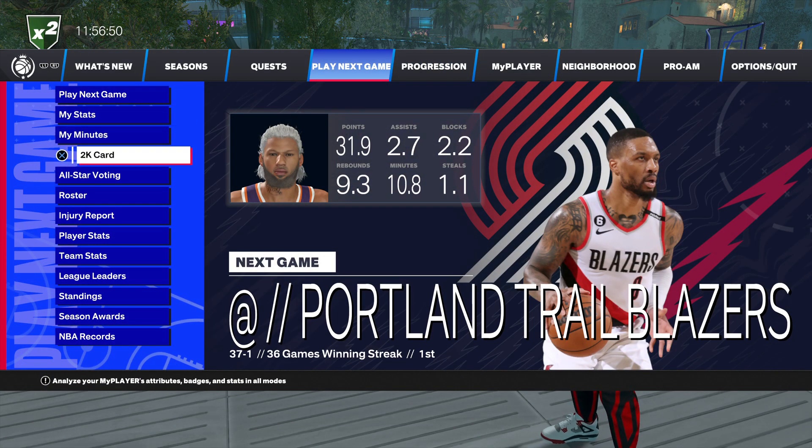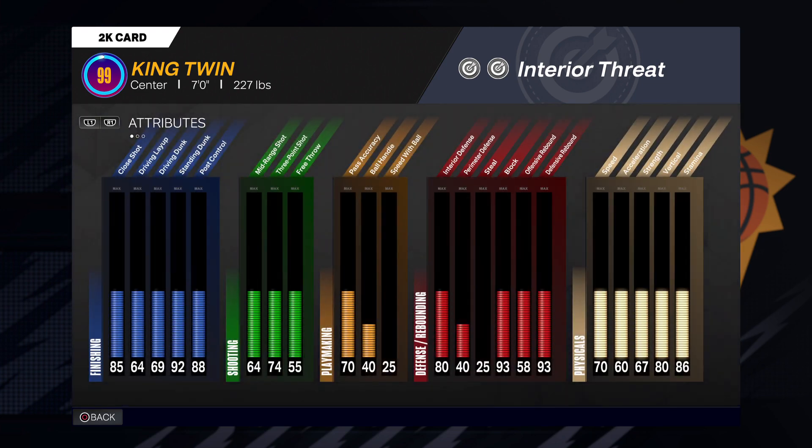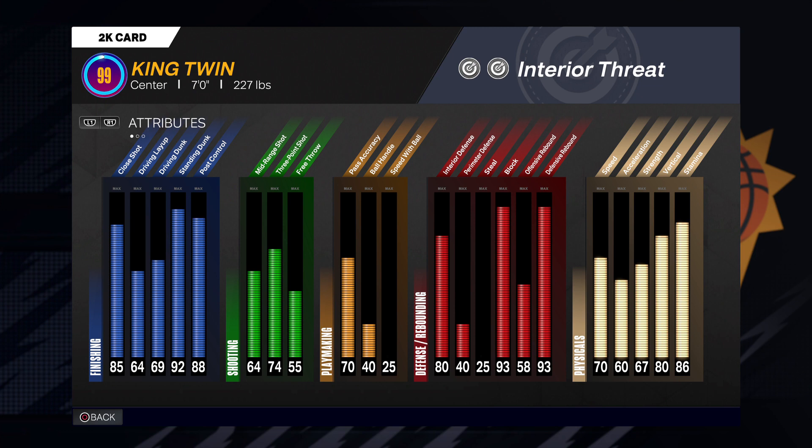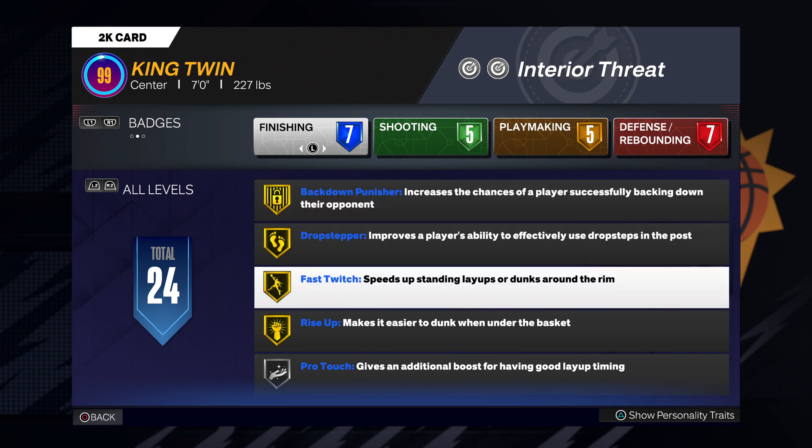Let me pull it up on the 2K card to be a little more clear. Look at this — all you need. I like to do post-up big, really drop stepping and all that. I'll kill you in the post. There's one thing you could change on this build if you don't like post control — like if you don't like drop steps, back down punisher and all that — just put it towards your driving dunker. But for me, it's another skill in my bag. You'd dominate other bigs because most of them don't do post control, don't play like a real big.